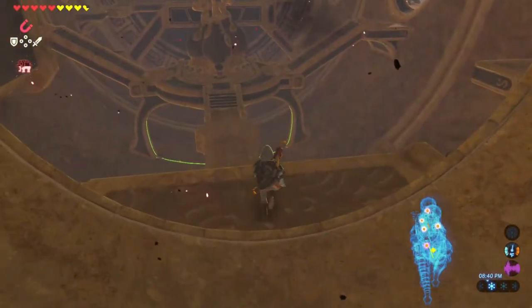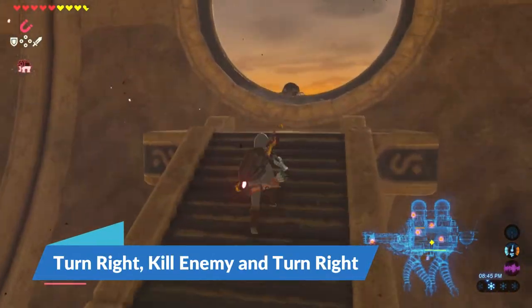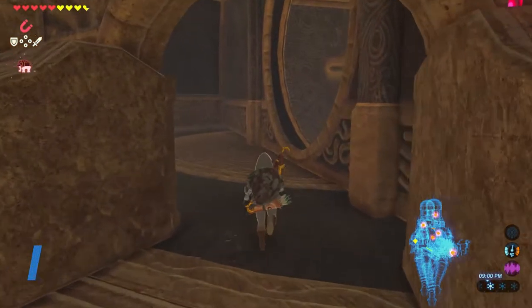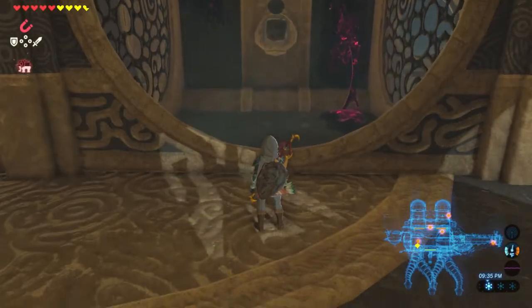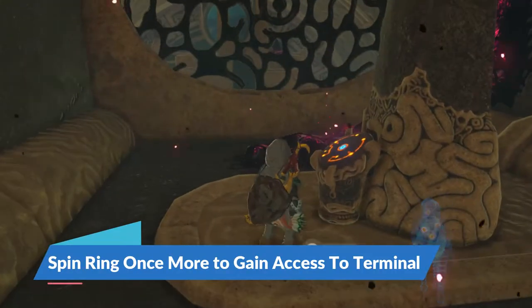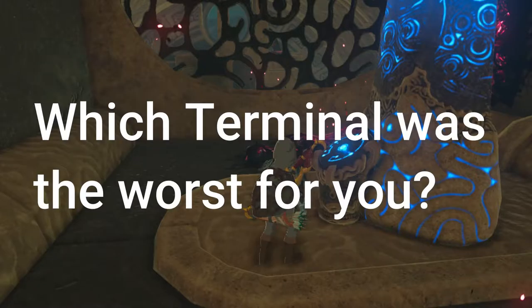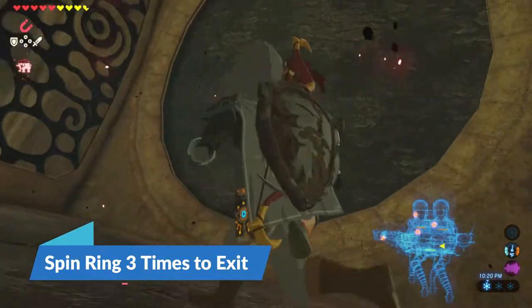After you've received the map, you're going to turn around and glide to the middle platform. Take a right, kill the enemy, and then take another right. You'll find a door there, and you'll access the map to spin the ring twice, then hop inside the little chamber where the terminal is. Spin the ring once more, and that'll allow you to access this first terminal. Once you've activated the terminal, spin the ring three times and make your way out of the same door that you came in.